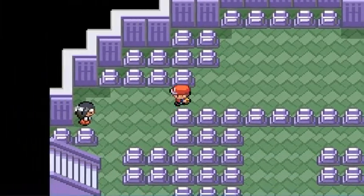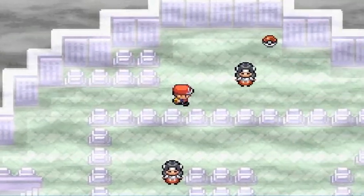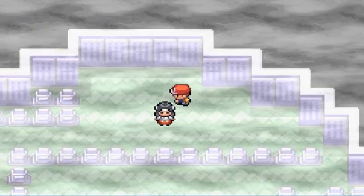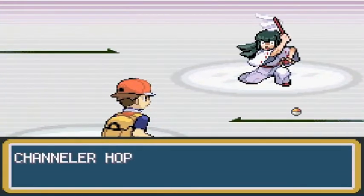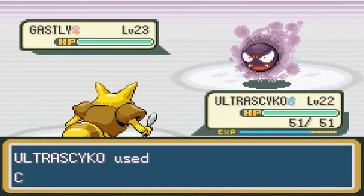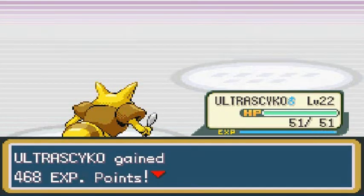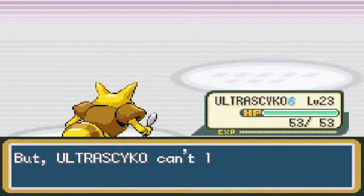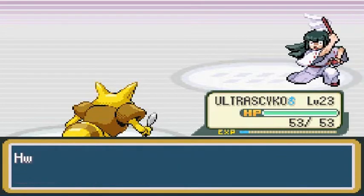I have Repel so I don't want to run into wild Ghost type Pokemon just yet. Let's go ahead and use these Repels. We found an Escape Rope as well. A lot of these Pokemon trainers are very possessed and they all have Ghost type Pokemon. Since Generation 1 Ghost types also have Poison typing, this is going to be easy pickings for Ultra Psycho — just like that, it's learning Reflect.